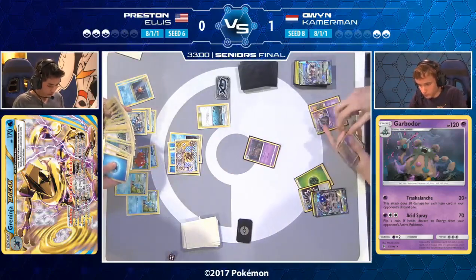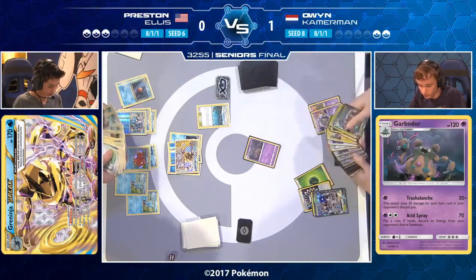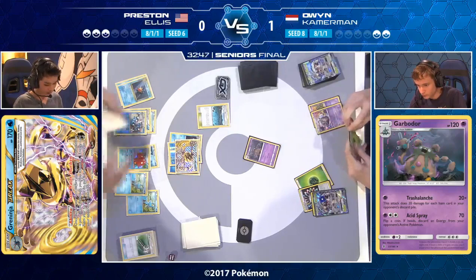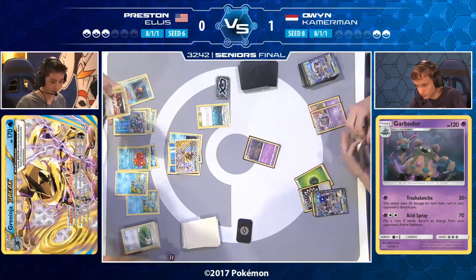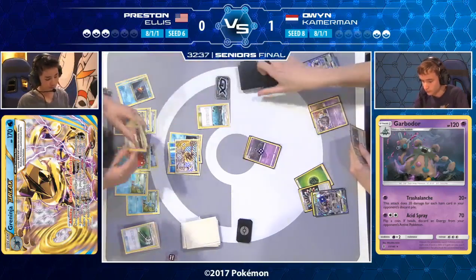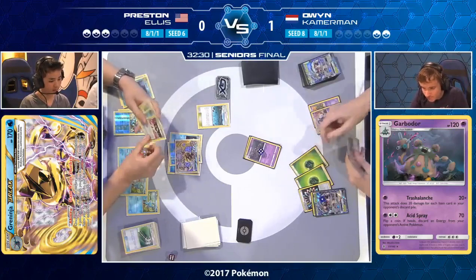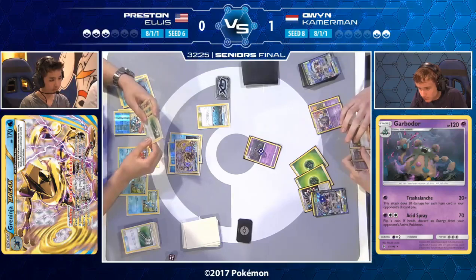Owen's got a Grass Energy and a Guzma — not a great hand overall, but he can take a KO this turn. Then he draws into a second Guzma, and that should guarantee him the game. He can Guzma this turn, then Guzma next turn — and Owen is an International Champion. Owen's already got a smirk on his face drawing the second Guzma. He attaches the Grass Energy to the benched Golisopod GX and thinks about which of Preston's Pokémon to promote via Guzma.